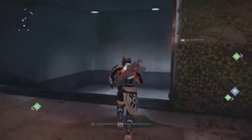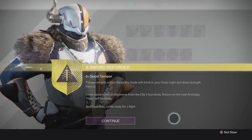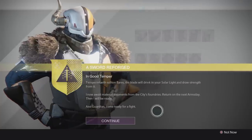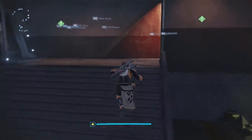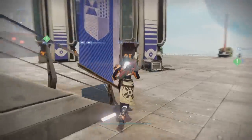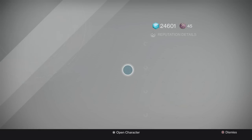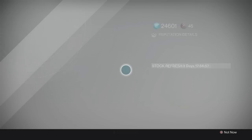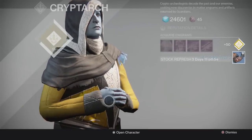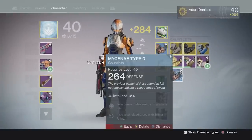Once you have done all of this — and I know it's quite a bit — you will need to go back to Lord Shaxx once again, and he will finally tell you that he has an arms shipment coming in with the gunsmith. Once you get the arms shipment you'll be able to move on to the next part of the quest. Finally, on Arms Day, when the gunsmith has gotten the required materials, you will be able to move on to the final part of the quest, which is called Sealing the Blade.